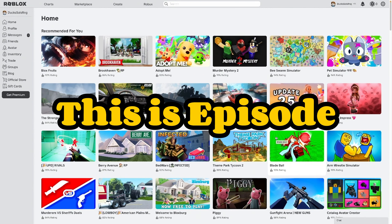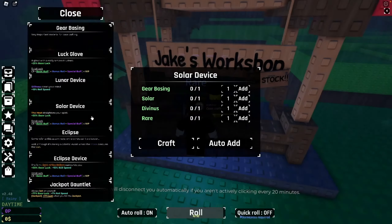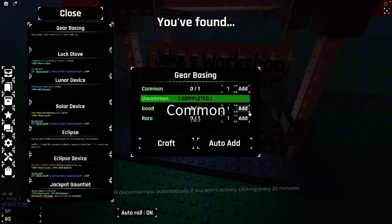Our plan is to go and get the Look Glove for a start and then we'll see where this takes off. I've got an auto roll on this account already by joining the group, so that is going to be fine. Look Glove — let's slap that in there and I'm gonna start.